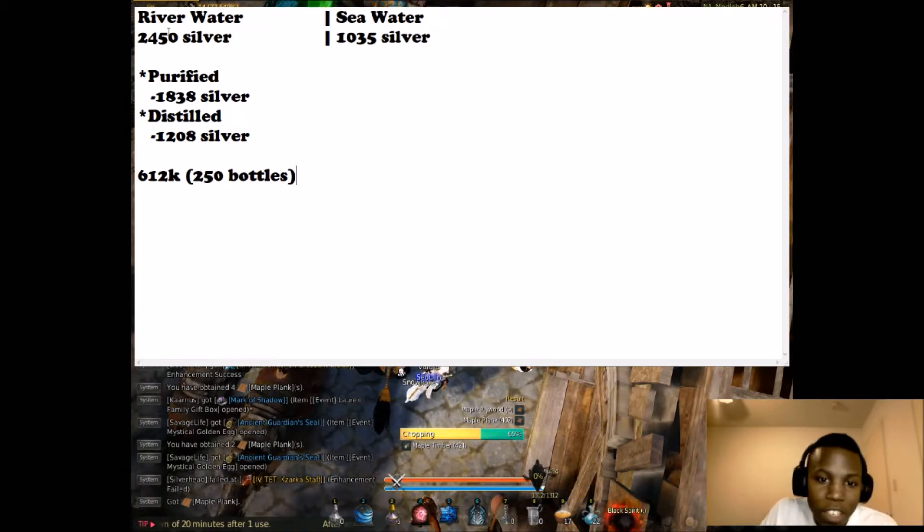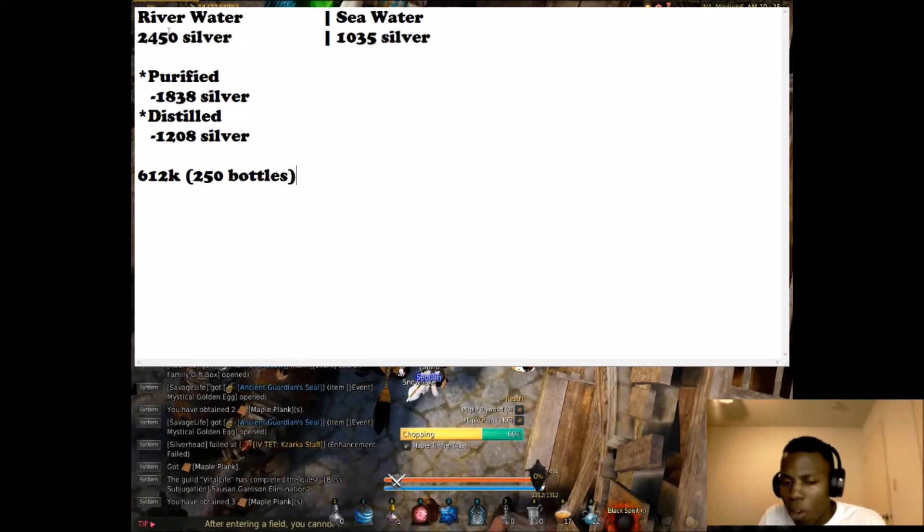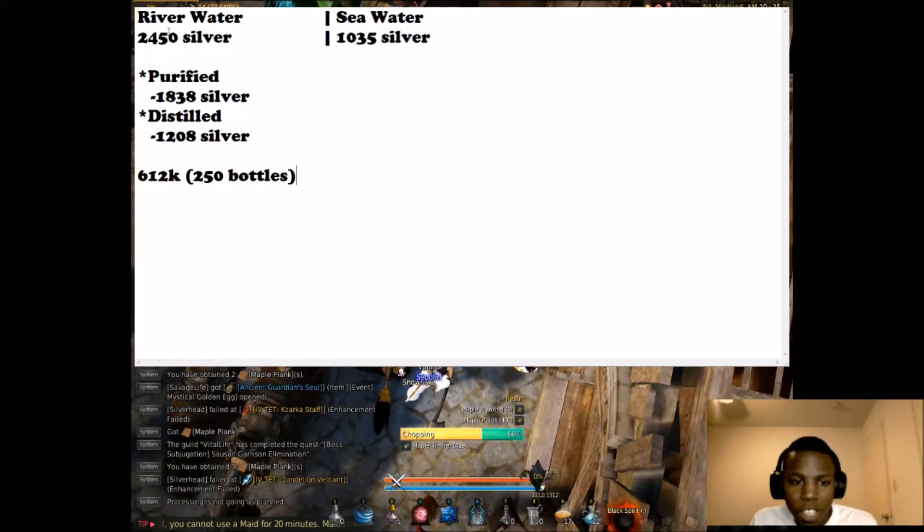Sea water is relatively cheap and I would not even bother gathering that because it has a hard time selling — nobody needs it. The only thing I think it processes into is salt; I don't think it goes into purified water, so it's kind of useless.